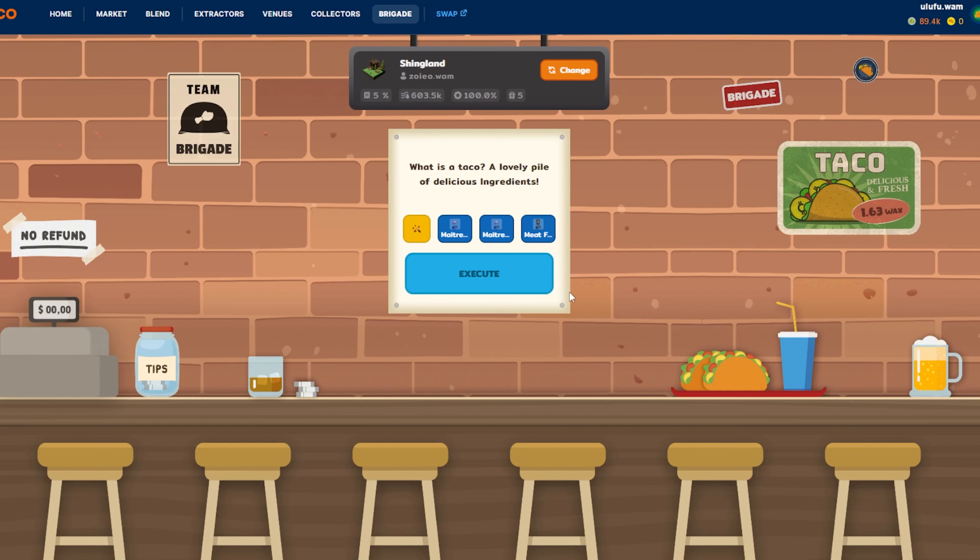Once everything is in, just hit Execute every three hours. It's a simple game that gives you shing throughout the day in combination with extractors, venues, and so on. Let's click Execute now — we got 1,440 shing! If you remember from my free-to-play video, it was less than 20 shing, so there's a big difference once you put NFTs in with power. It would have been great to get an NFT drop here — when you do, a big box shows up saying you got an NFT.